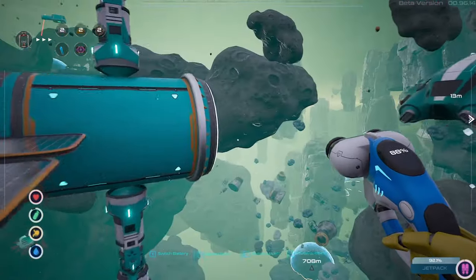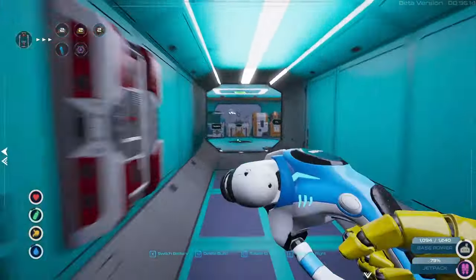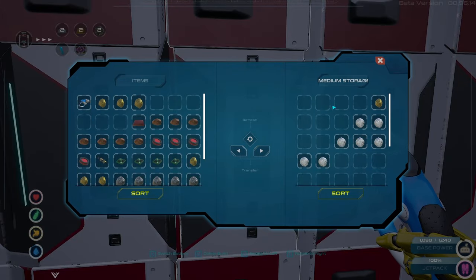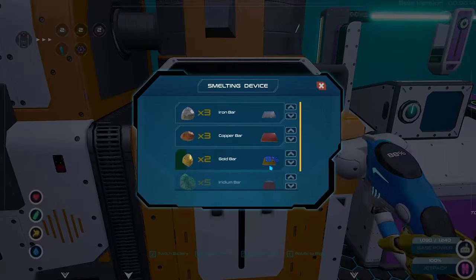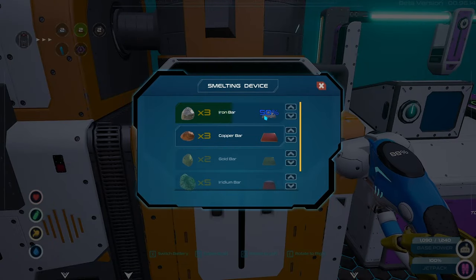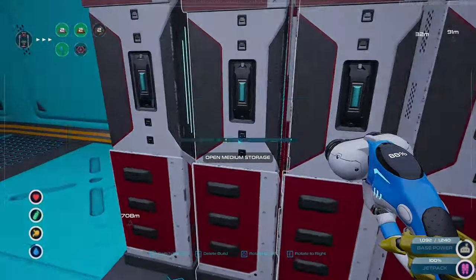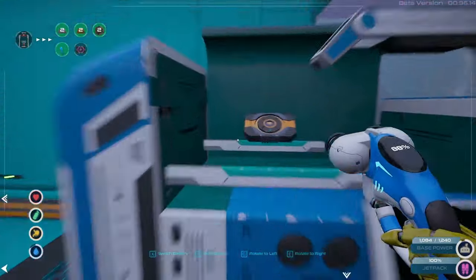We got our little constellation of coal in here. Let's make it bigger. We're gonna need four of these pieces — already had some in my inventory. We're gonna need two blue crystals and two of these wonderful things that are the nickel.